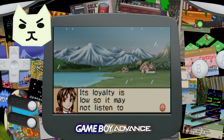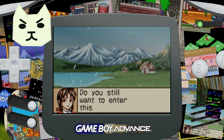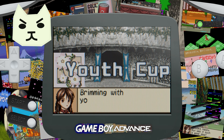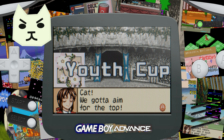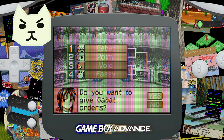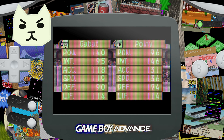Its loyalty is low, so it may not listen to your commands during battle. Do you still want to enter this tournament? Heck yes I do — we're gonna make you fight, make you earn your money. Hello and welcome back to the Youth Cup, where monsters from around the world, ready for battle, celebrate the prime of their youth. So now we have Gabat fighting against a Pointy. Do you want to give Gabat orders? Well, it's not gonna listen to me anyway — Gabat should be fine on its own. Famous last words.